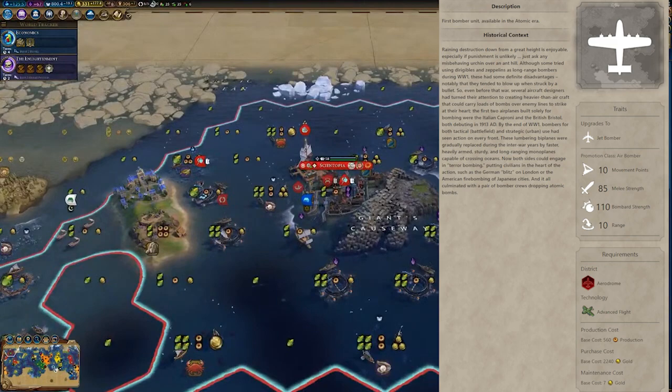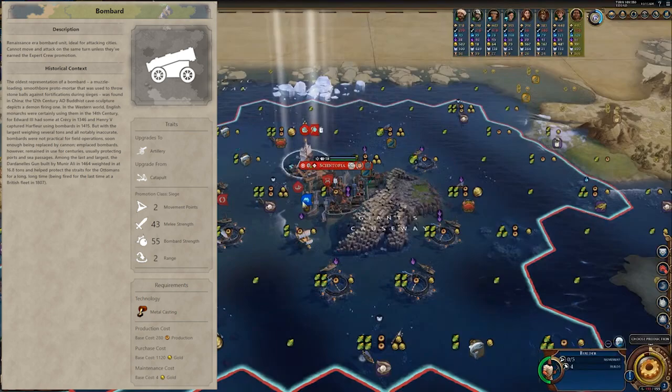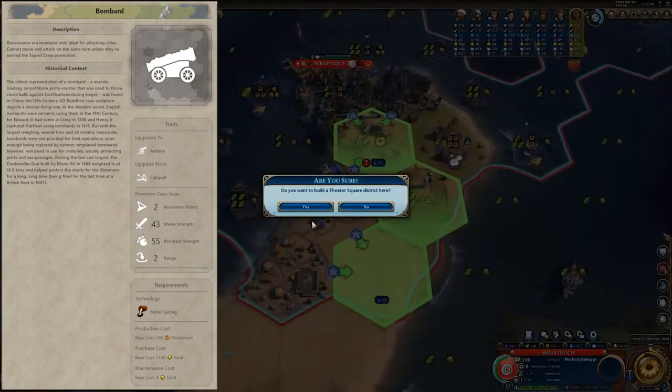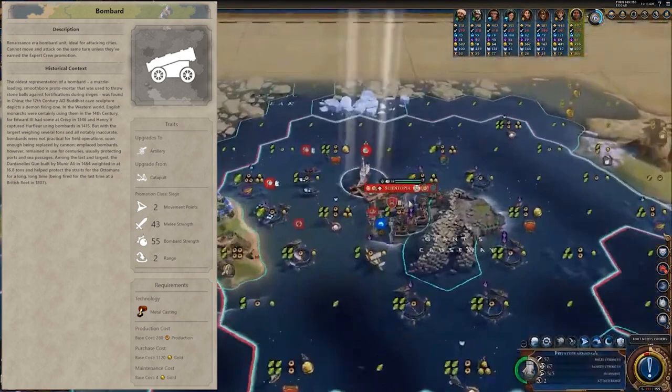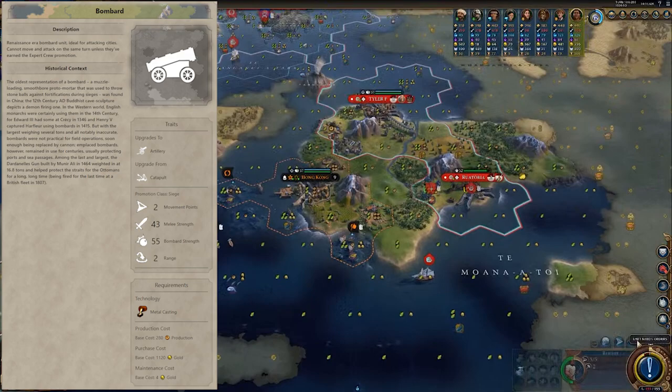Moving through into number three, we can't go anywhere without Bombards. I'll add an honourable mention here — actually two. The first is the Artillery, which is what comes after the Bombard and has exactly the same strengths. You can consider them one and the same for the purpose of this video. Secondly, the Trebuchet is a nice addition you get before the Bombard, and it doesn't require Knights like the Bombard or Artillery may. Now, let's talk about why these are useful.